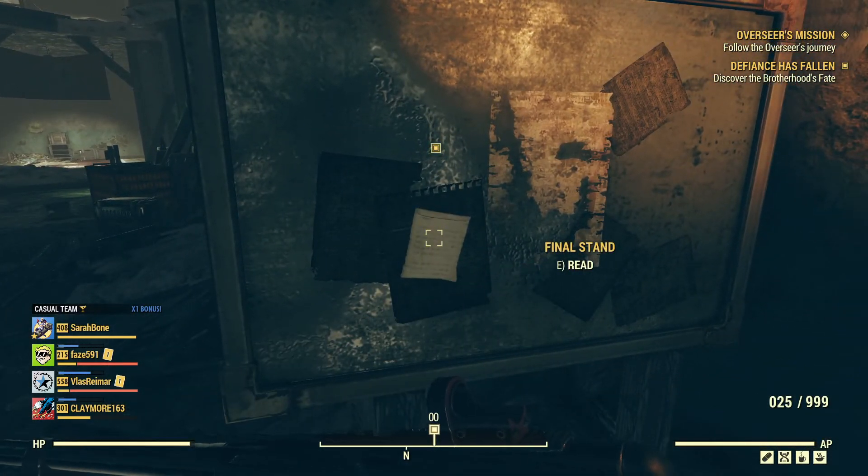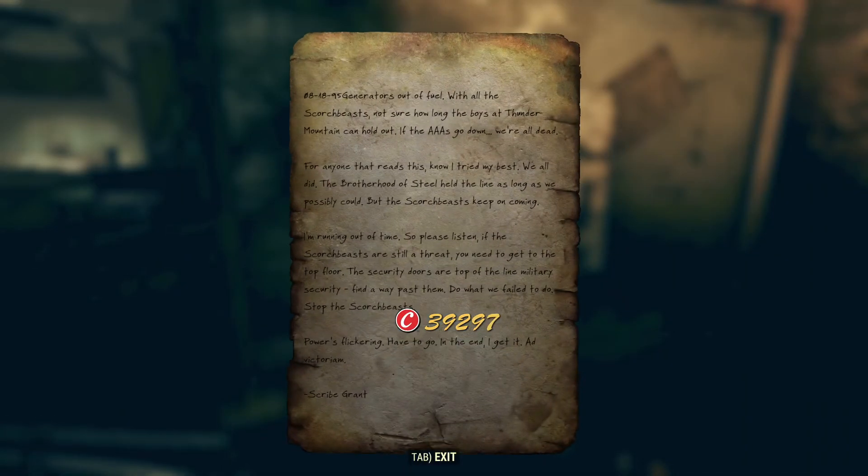You go to the left and read this note. It reads: '08/18/95 — generators out of fuel with all the scorched beasts. Not sure how long the boys at Thunder Mountain can hold out. If the EAAs go down on the aircraft, we're all dead. For anyone that reads this, know I tried my best — we all did. The Brotherhood of Steel held the line as long as we possibly could. But the scorched beasts keep on coming. I'm running out of time, so please listen. If the scorched beasts are still a threat, you need to get to the top floor. The security doors are top-of-the-line military security. Find the ways past them. Do what we failed to do — stop the scorched beasts.'